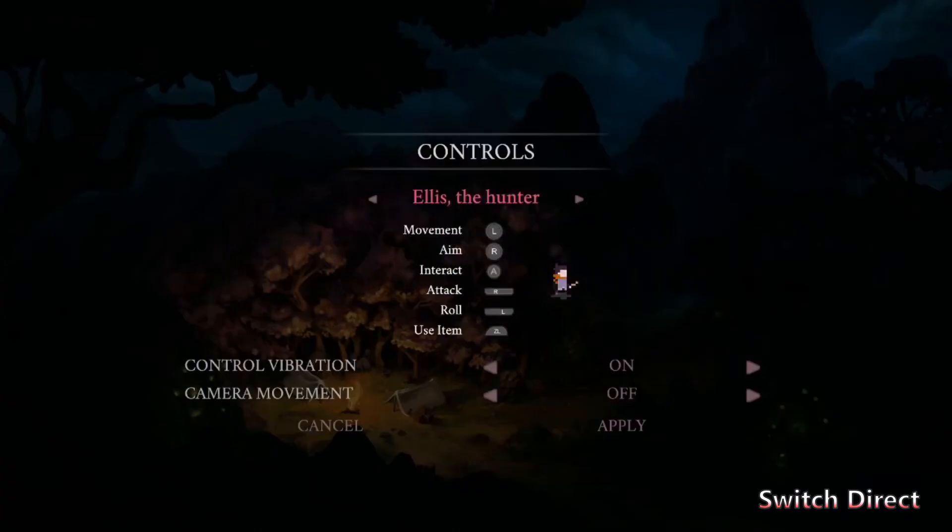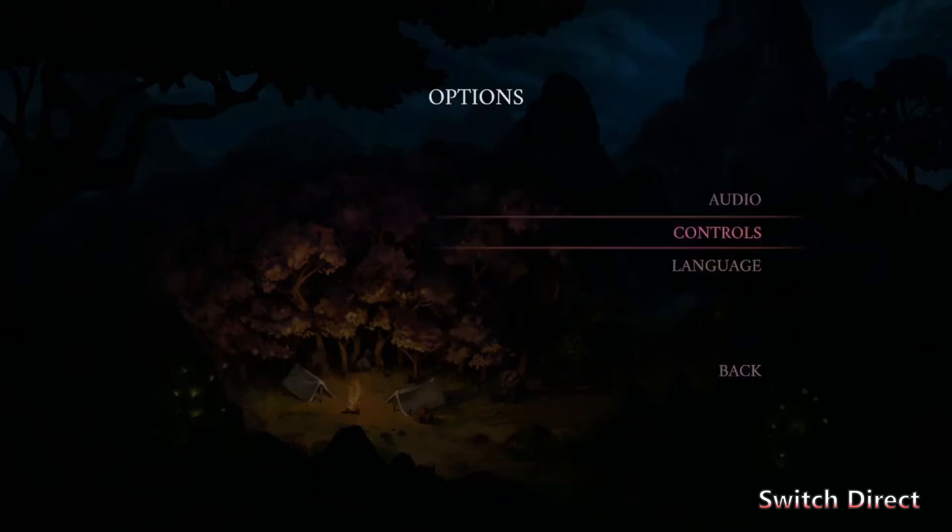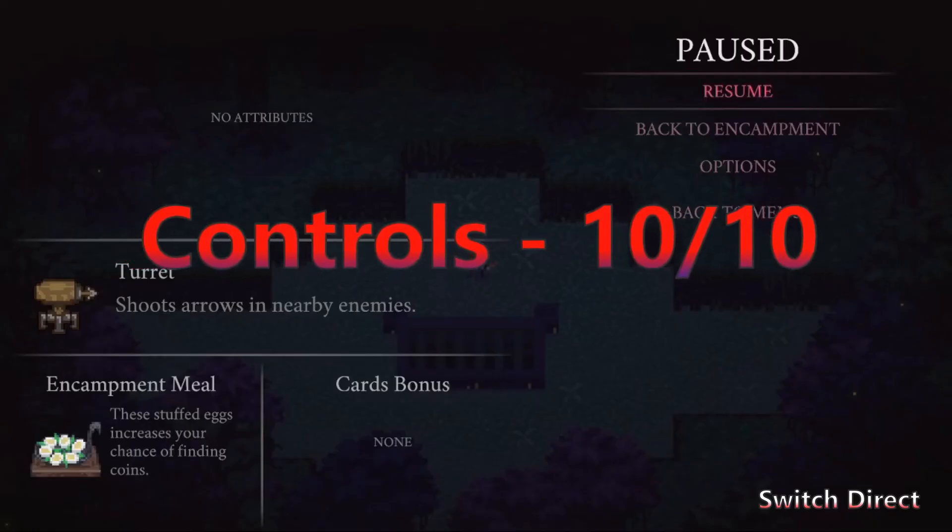The controls have you moving with the left joystick, aiming your bow with the right joystick, a button for dodging, firing, and using your ability. These simple controls give you all you need to beat these dungeons — they are responsive and tight. While you will die often, you won't find the controls to be at fault, as everything feels like you made the move well or otherwise. Controls get a 10 out of 10.